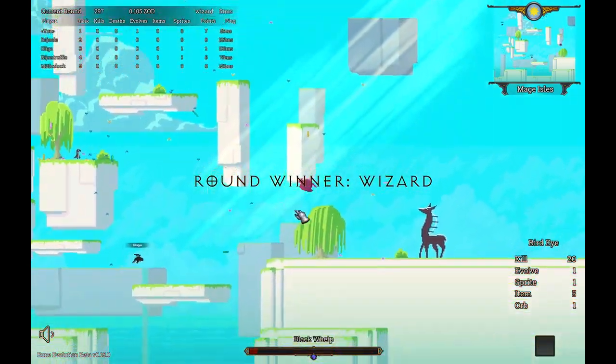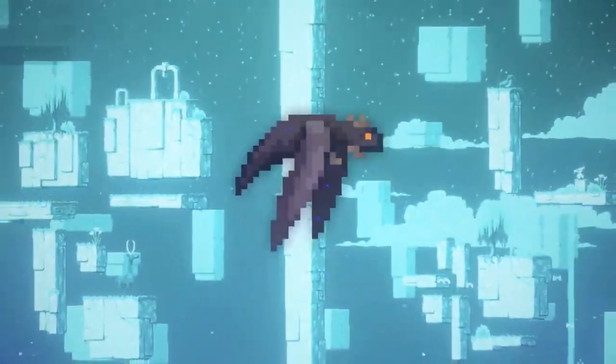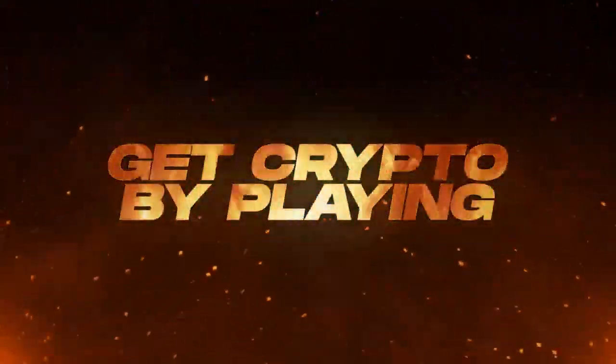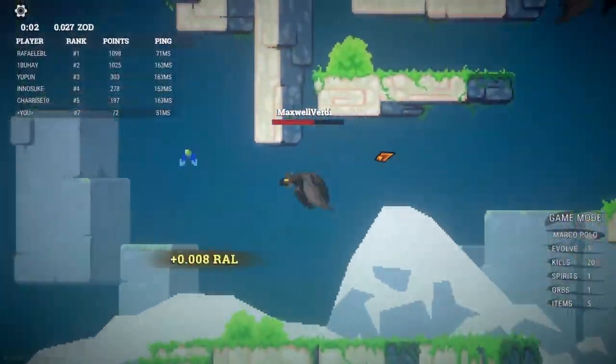You take control of your NFT Dragon, which becomes more powerful and bigger by eating sprites. Larger dragons also consume the smaller ones on contact, so you need to evade stronger enemies and run after the weaker ones to win.